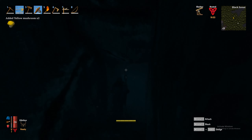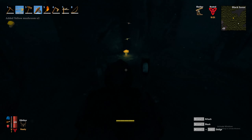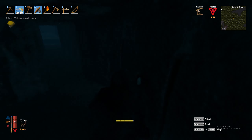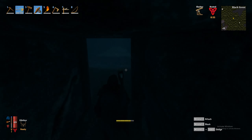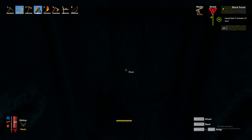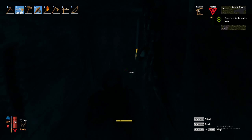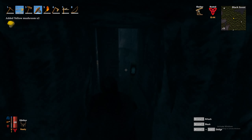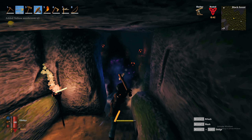Sometimes they mark where the bosses are. The other creature you can find in the burial chambers that you might need to fight is a ghost, which looks like a black and purple entity floating around.